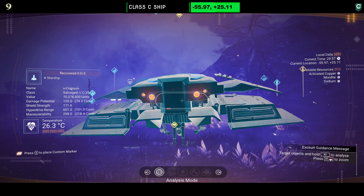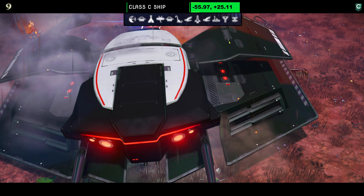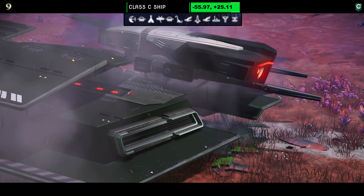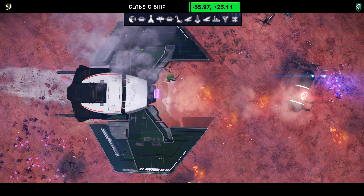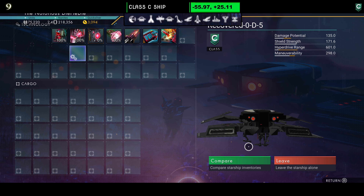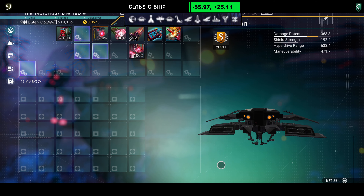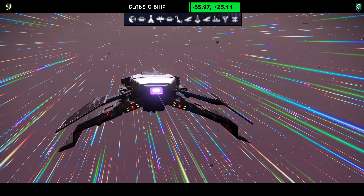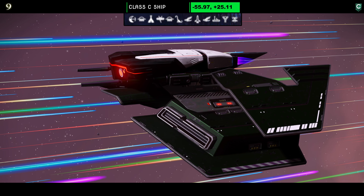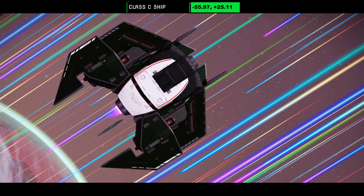Ship number nine is another one that starts life as a C-class. The color scheme is white and black with deep vent wings and rear back wings — very simple. I did like this one and kept it for a while. Supercharge slots: as a C-class you only see one, but fully upgraded to S-class it turns into a three-one setup. In the air it's very simple, not a lot going on, but the angles are beautiful — works well in white with that big fat wide front.